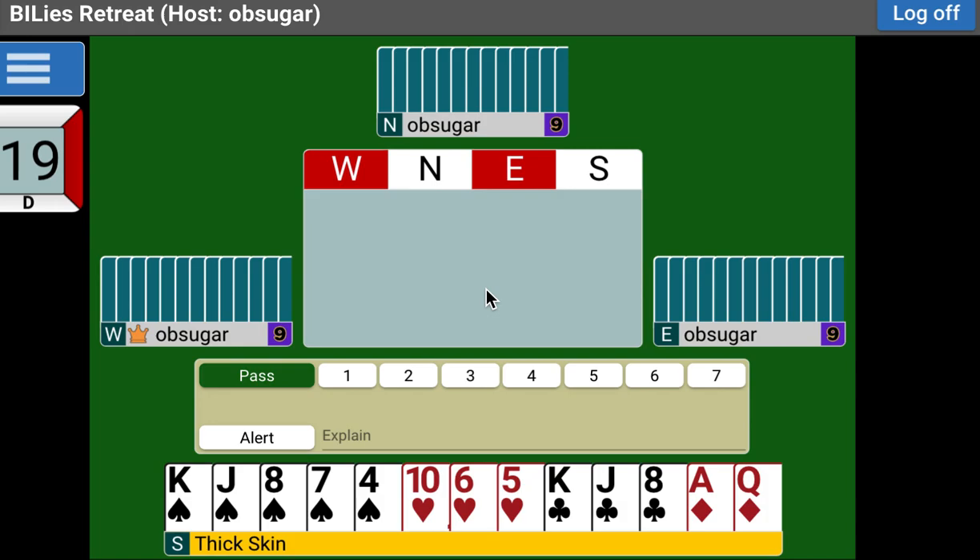That's what I mean when I say it's a natural system of bidding — a natural system. You're going to find that there are no artificial bids. There is not going to be a lot of memorization. You're going to know what you should bid pretty much instinctively. Don't doubt your instincts — you're probably right on what you're thinking about bidding. You've been playing standard long enough; you know what a natural system is.